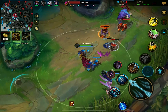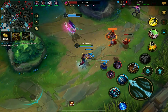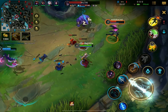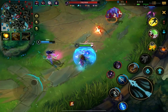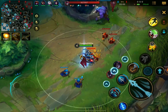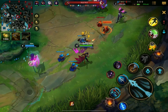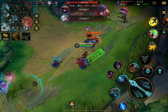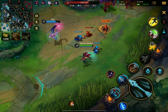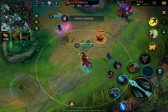Looks like they got a kill top. Alistar can't actually really engage because Kaisa is low. So what we want to do is push this in and try to kill. Is there someone here? Amumu is not level 5 yet, so not worried.